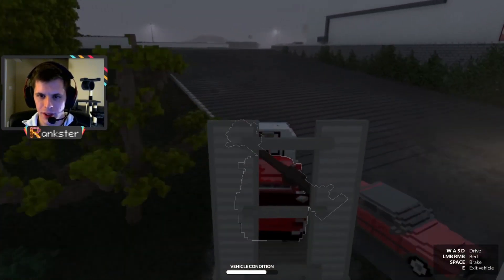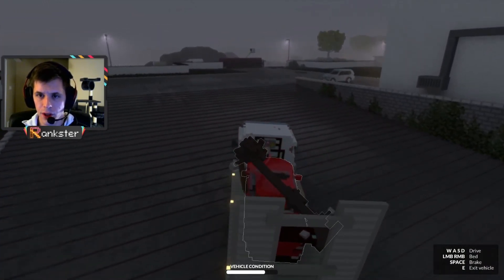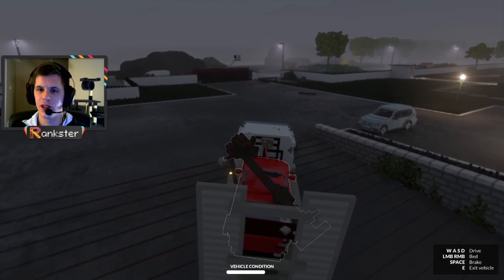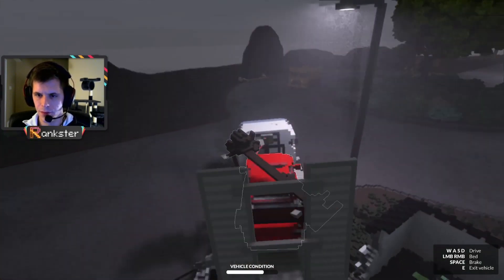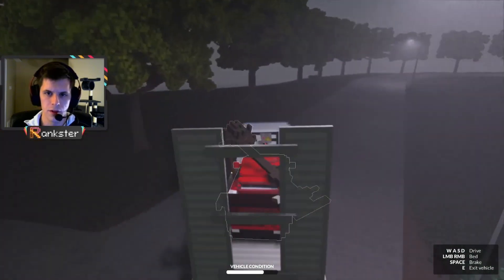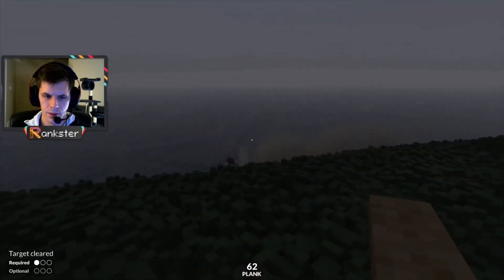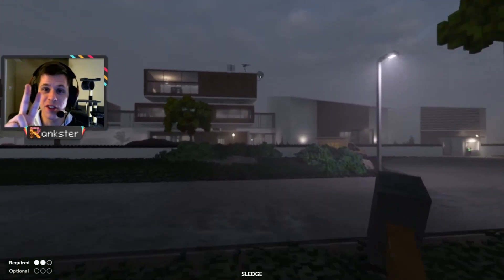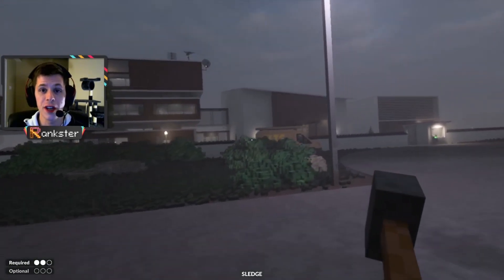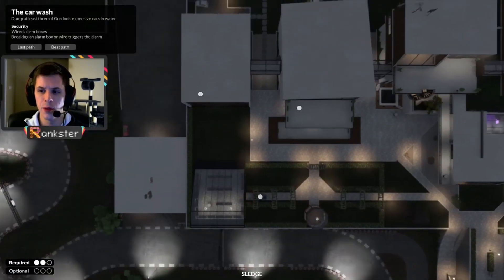We'll head up over here and we'll be able to drive through the nice little path that we made for ourselves with the front loader. And if we're nice and careful we'll be able to drive this right into the ocean. Just go ahead and get out. There we go. We got two cars in the ocean so far without triggering the alarm. I can show you how to get a third, which will be the vehicle located by the greenhouse, which is over here behind the pool.